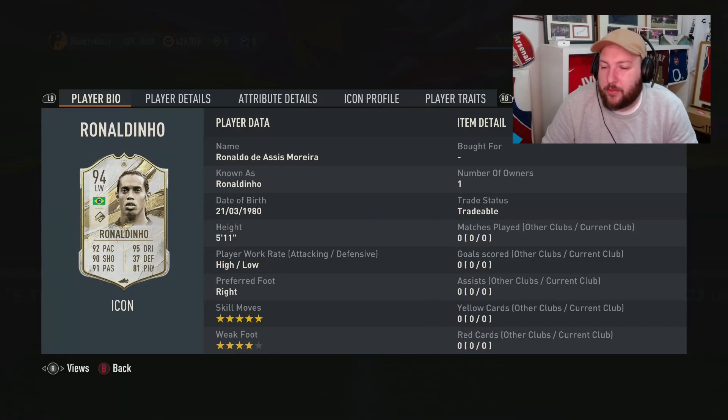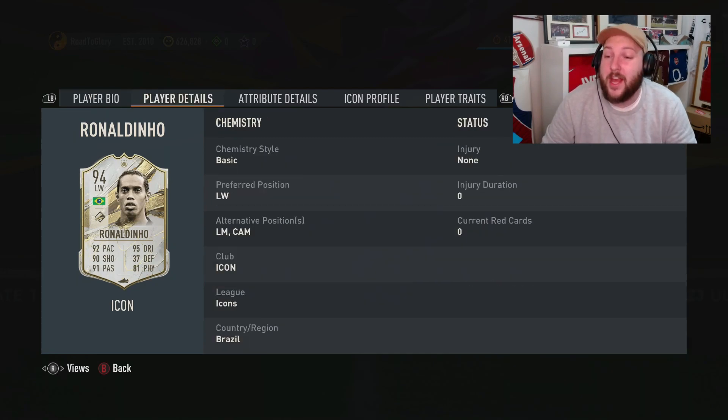We are looking at the 94 Ronaldinho Prime Icon. High-low work rates, five-star skill, four-star weak foot, five-foot-eleven. You can play him left-mid, left-wing, or CAM, so you've got some chemistry options there.